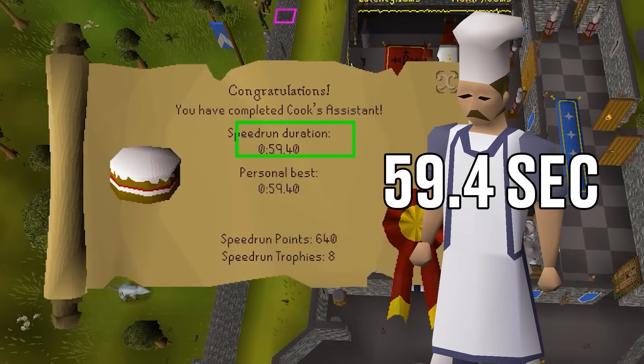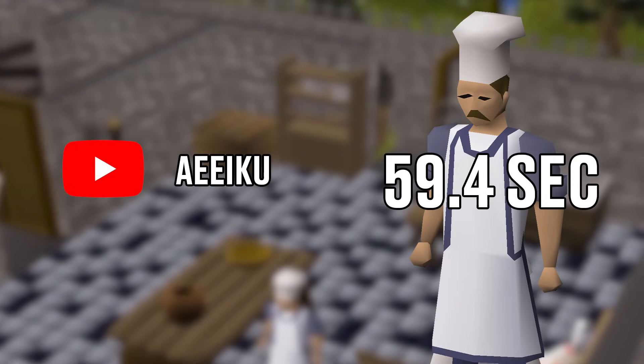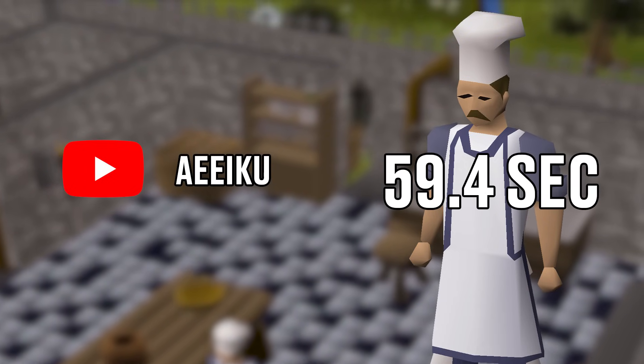He manages to do just that, which leaves the final time at 59.4 seconds — making it the very first Cook's Assistant completion in under one minute. Congratulations to Aiku for setting one of the all-time quest speedrunning records.